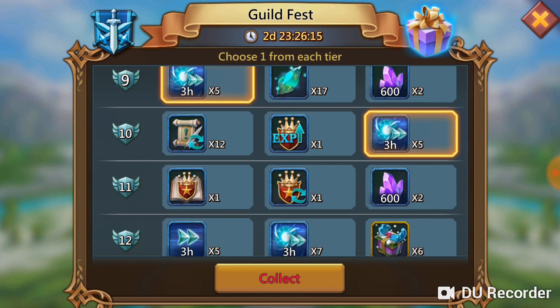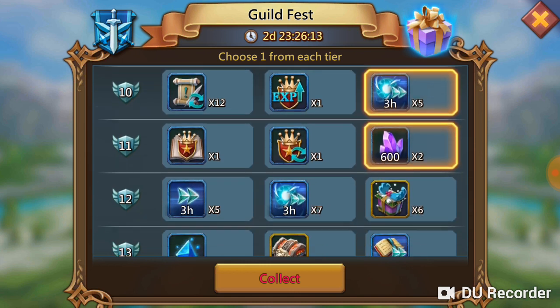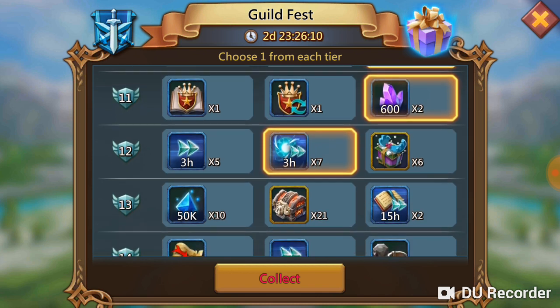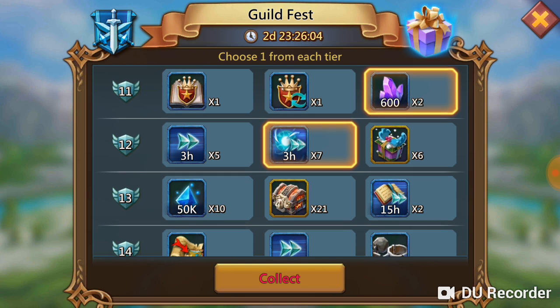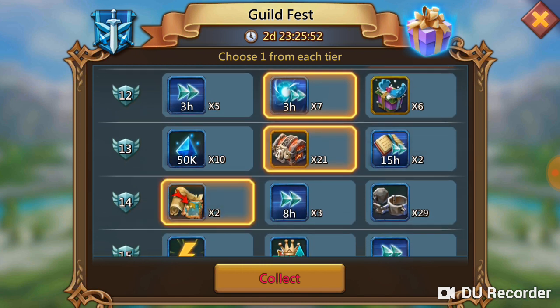Then I go with gems and speedups — lots of speedups — because I want my Trickstar to 120 medals, to activate his familiar skills. Next I go with the chair relocators.